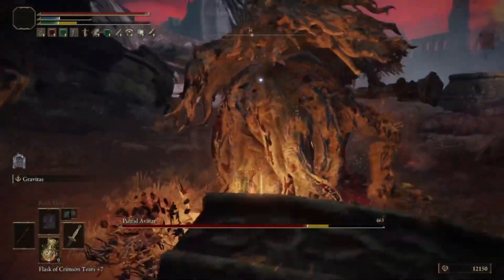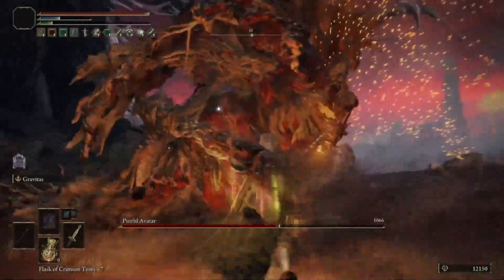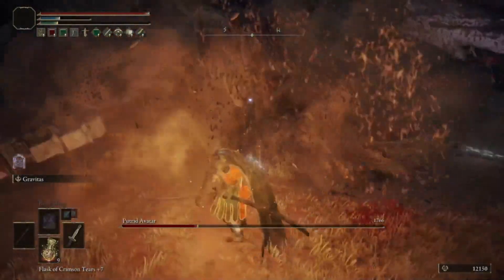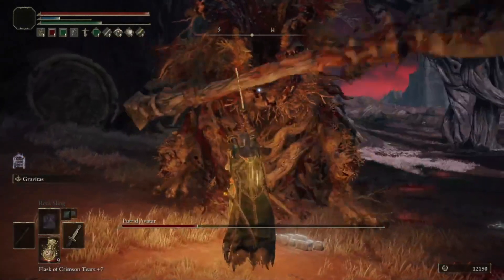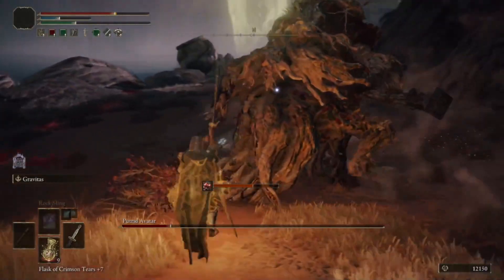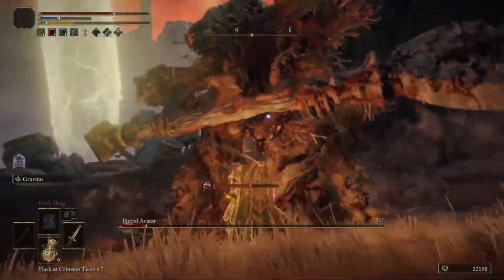What I'm looking at here is the entirety of things that you can enjoy and make good use of on a build, and usually that involves a full kit of stuff for a variety of different encounters, because that's what we got in Elden Ring — a vast variety of different encounters.